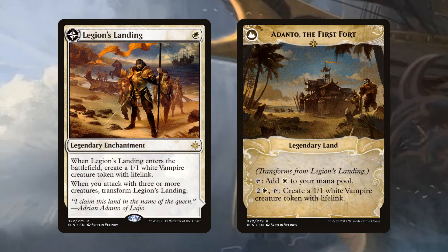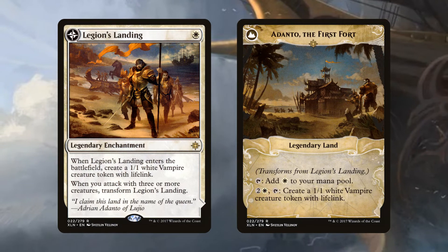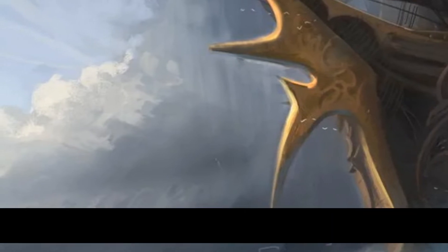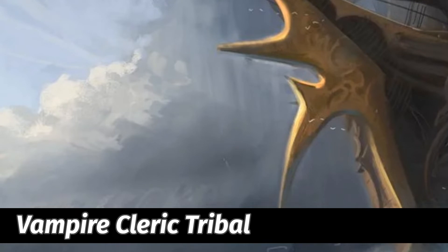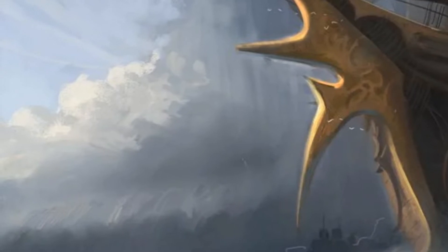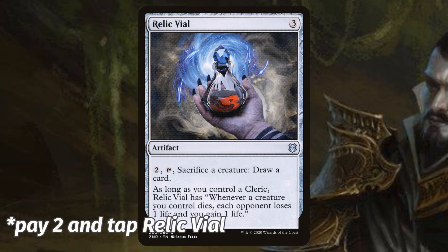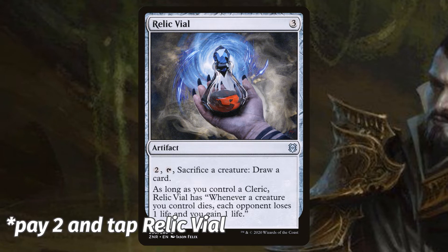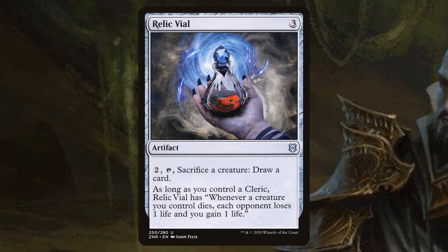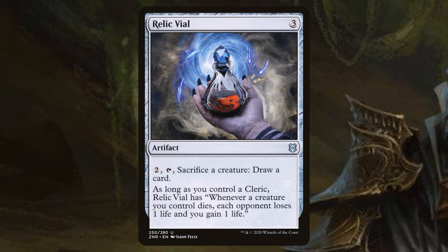Maverin Fane is not just a vampire — he's a vampire cleric, and clerics also like to gain life. So let's jam some clerics and cleric synergies into the deck. Clerics often help us gain life, which might help us draw cards. We'll use Relic Vial, a 3-mana artifact that lets you pay 2 and sacrifice a creature to draw a card. As long as you control a cleric, Relic Vial also has: whenever a creature you control dies, each opponent loses 1 life and you gain 1 life. So we can do Aristocrats in Mono White, and those vampires will die to a stiff wind, so Relic Vial can do work in this deck.